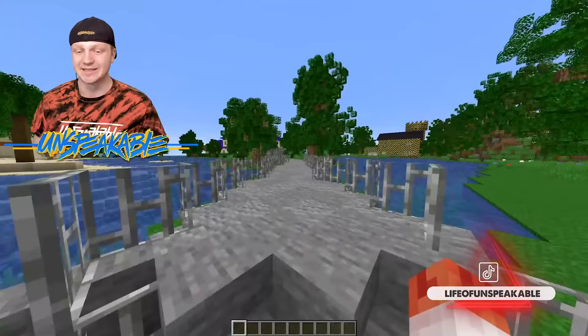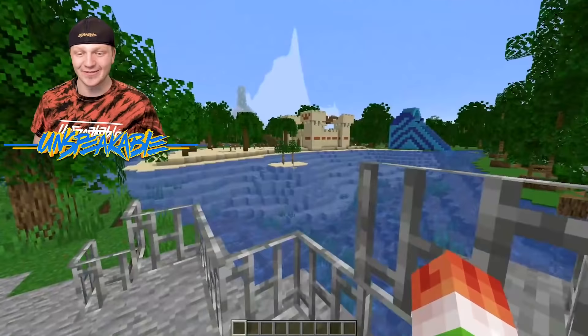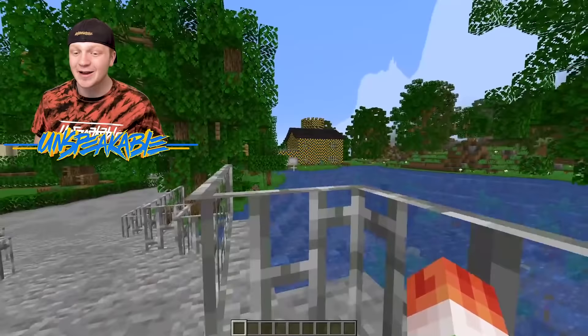Here we are crossing over the first bridge. If you look to your left, you can see the beach and the little island right there. This is so cool — there's a massive sandcastle, a massive water slide, and over there we have a Lego house. What if I moved my Lego house and put it on the beach of the island house?